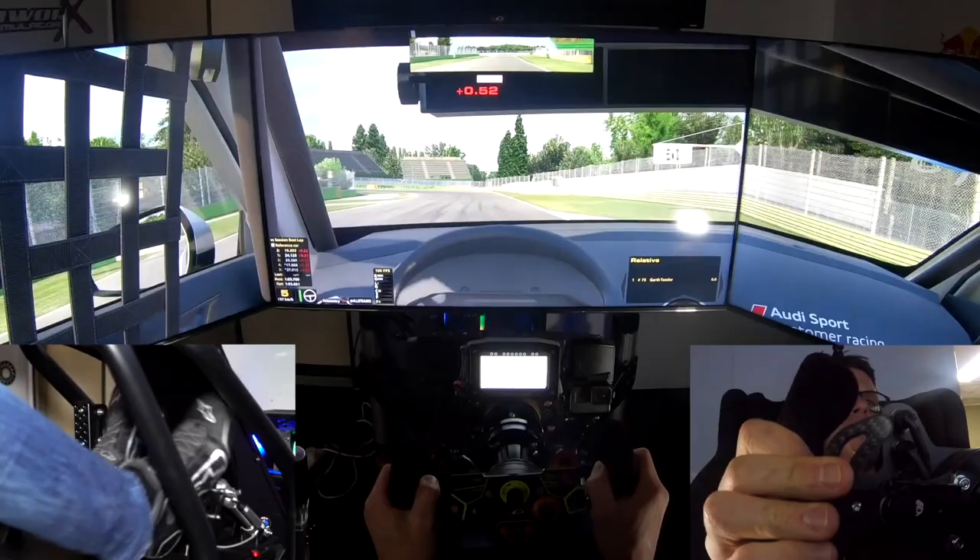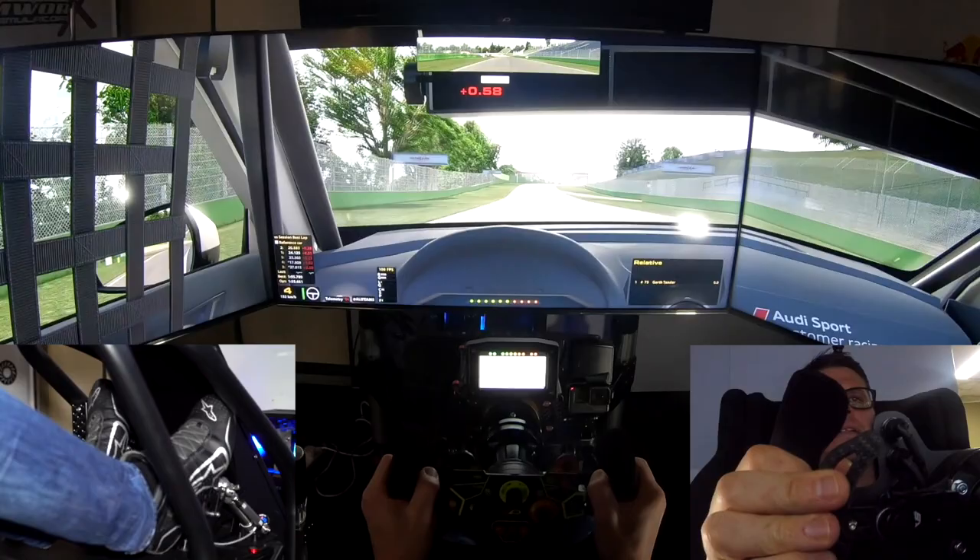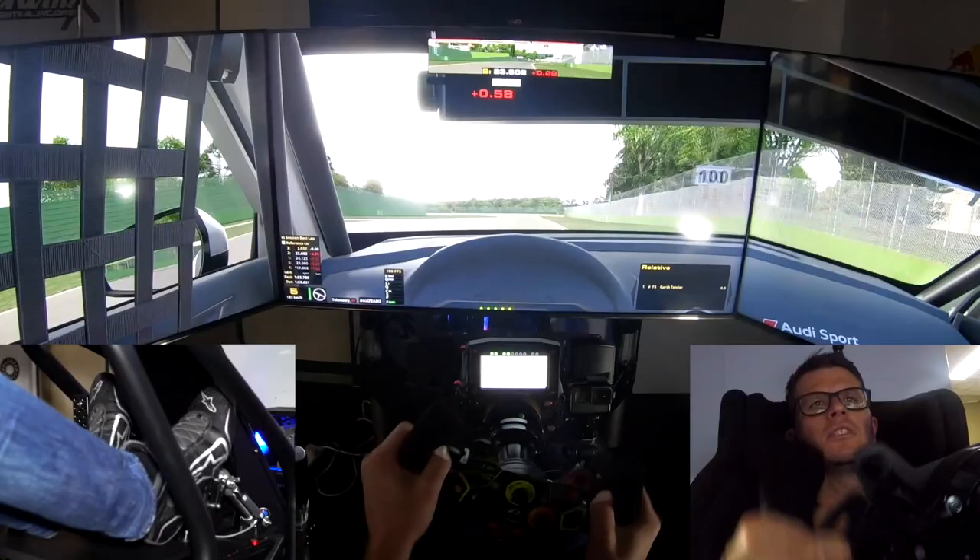And then up to this third gear hairpin — one of the slowest corners on the circuit. It's important to get a good run out of here, because look at this exit: all uphill. So you need a good run out of that hairpin, up through the gears — fourth gear, fifth gear, blind crest.